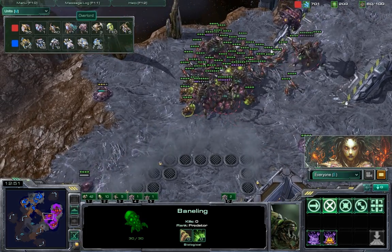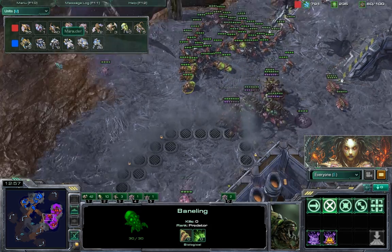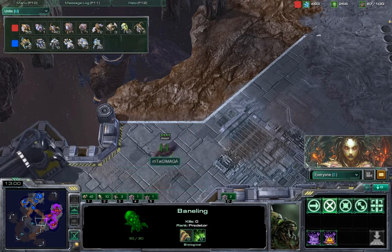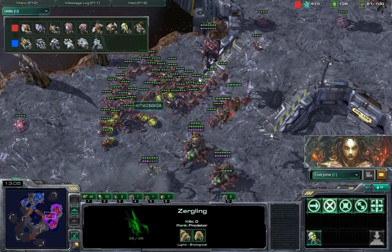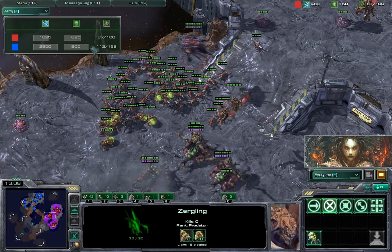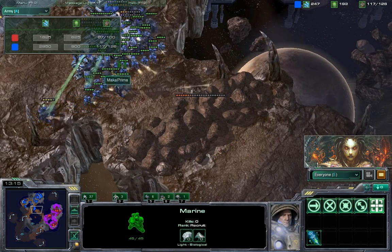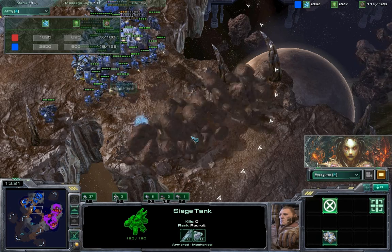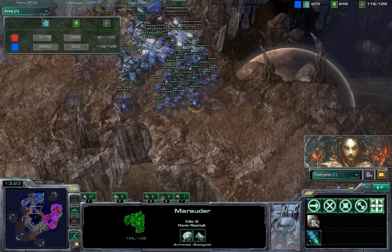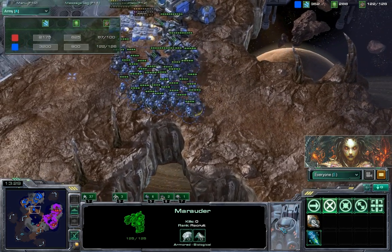The Maga's composition at the moment: 10 banelings, 40 zerglings, three roaches, five queens. The Maga always goes for a lot of queens. Here comes a changeling as well, hoping for some scouting purposes. Army count: 112 against 87 from the Maga — the Maga is falling behind on army count. He's just destroying the rocks here.